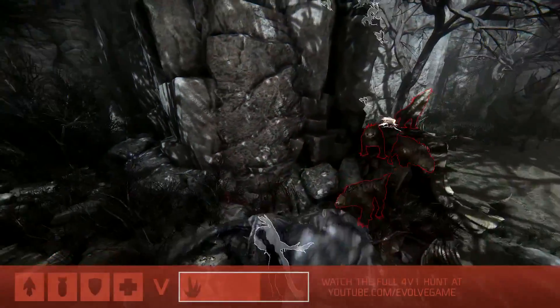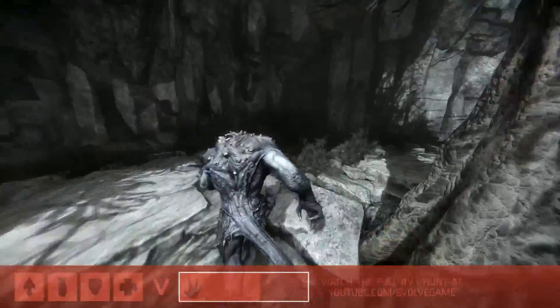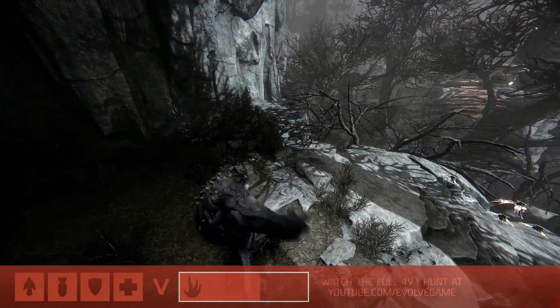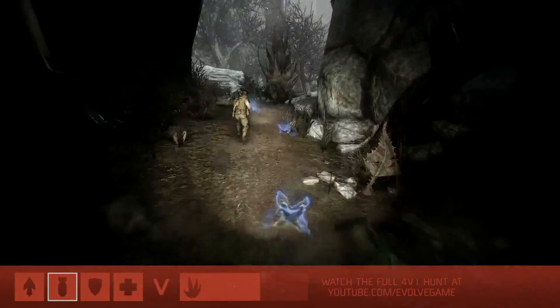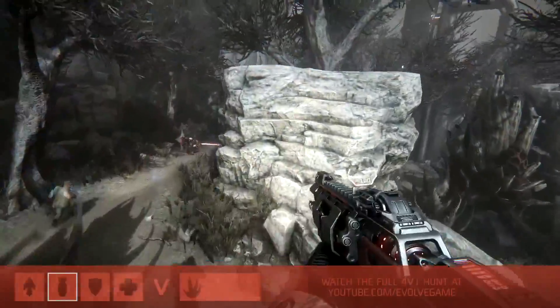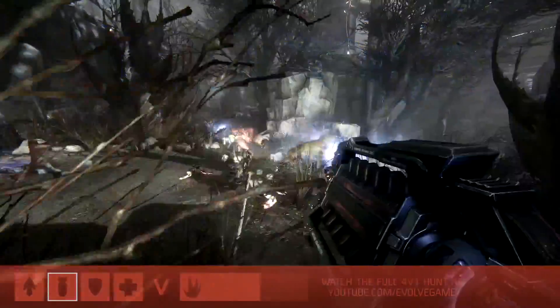As Goliath tries to find some space and something to eat, talk to me about the design of the map itself and why it plays such a role in the game. We wanted it to really be another player in the game — in a sense the environment is a third player. Between the AI and the environment, the carnivorous plants, these things create opportunities for either team. That carnivorous plant gave Goliath quite an advantage — it allowed him to create space and slowed the hunters down.